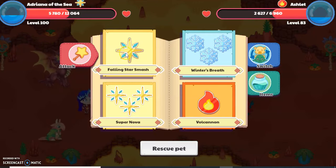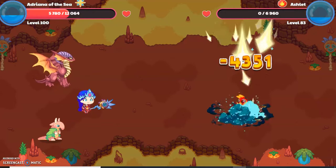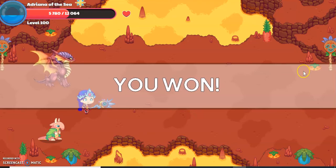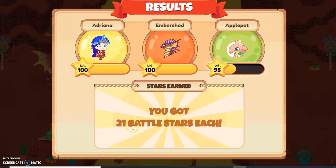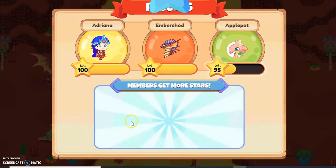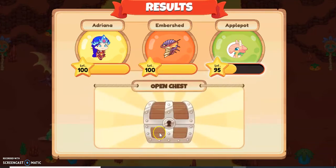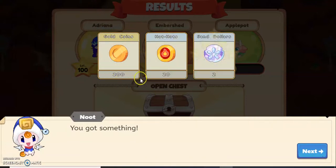I'm going to use Falling Star Smash right now against this Ashlet. I just answered that question and destroyed this Ashlet. I won, and I gained 21 Battle Stars. Because members earn more stars, I also gained 10 member stars. I gained 21 regular stars because there were 2 monsters in the battle. Let's open the chest — I got 200 Gold Coins, 20 Hot Tops, and 2 Sand Dollars.